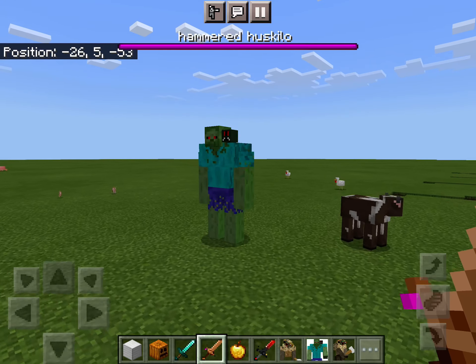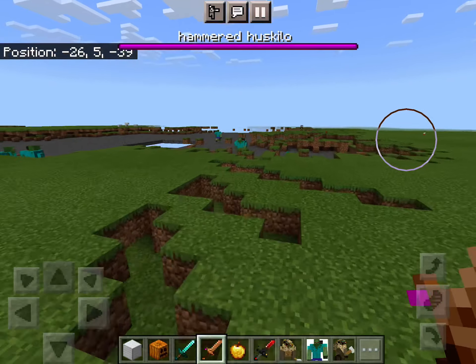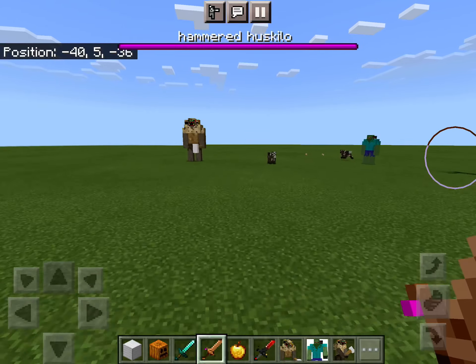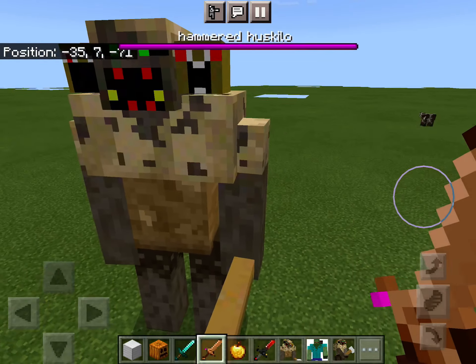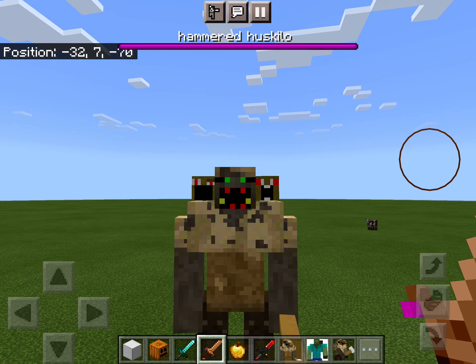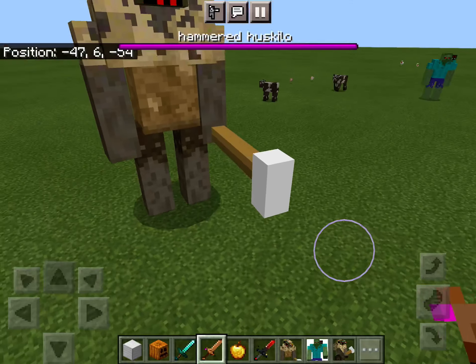Hello guys, it's me Daniel, and today I'm going to showcase a mod: Mutated Creatures v3. I know that the Humbeast Huskalo has an updated texture — look at his body.